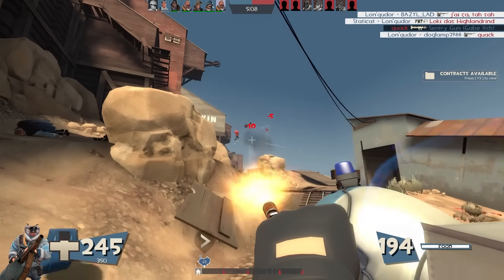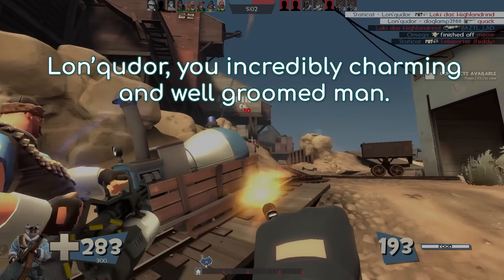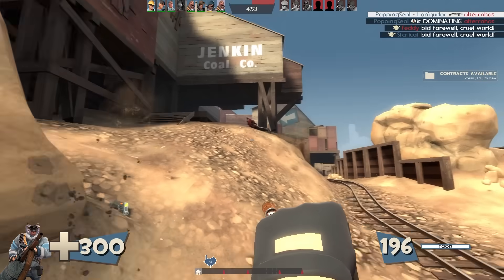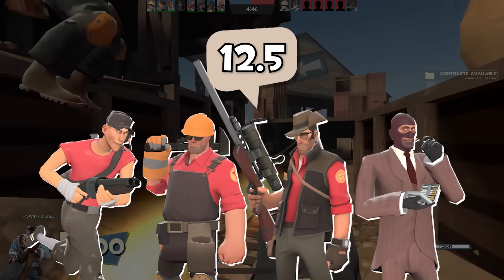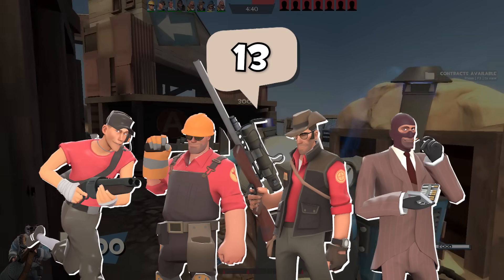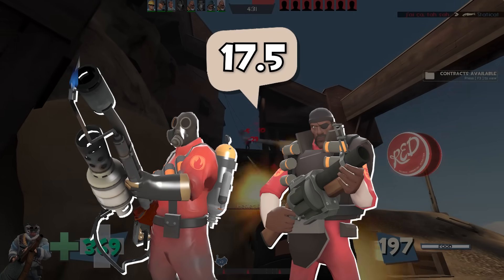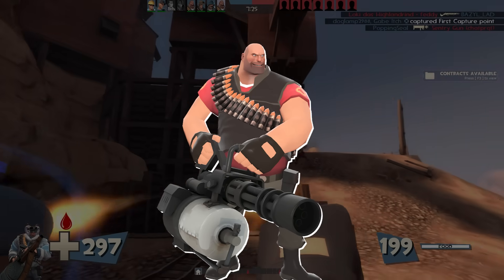There could be an official Valve-cited source somewhere, but I just cannot find it. In order for this part to trigger on Scout, Engineer, Sniper, and Spy, you need 12.5 health or less. I naturally assume this rounds up to 13, but it could be 12 or 13. For Medic, you need 15 health or less. For Pyro or Demo, you need 17.5 health or less — should be rounded up to 18, but I'm genuinely unsure. For Soldier, you need 20 health or less, and for Heavy, you need 30 health or less.